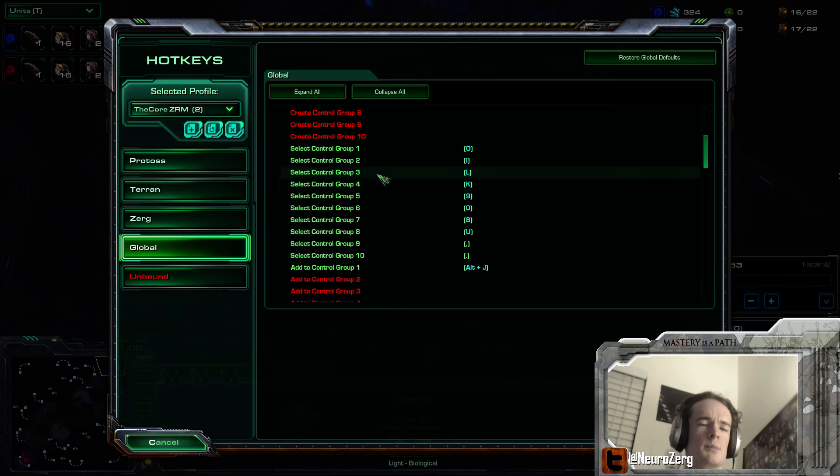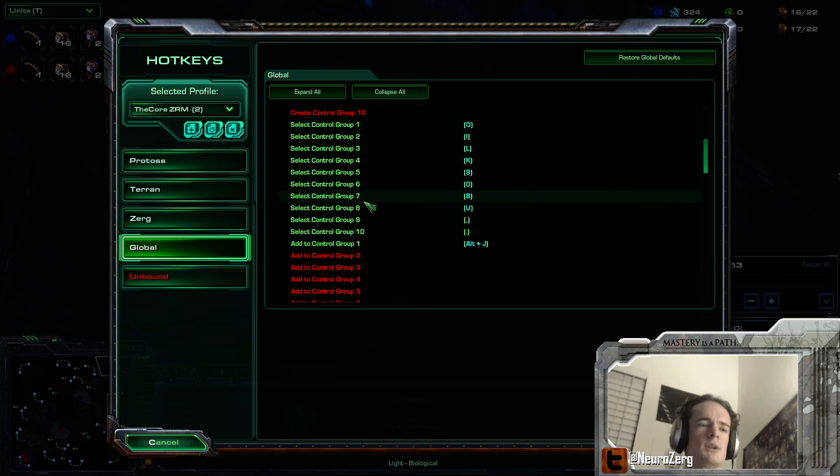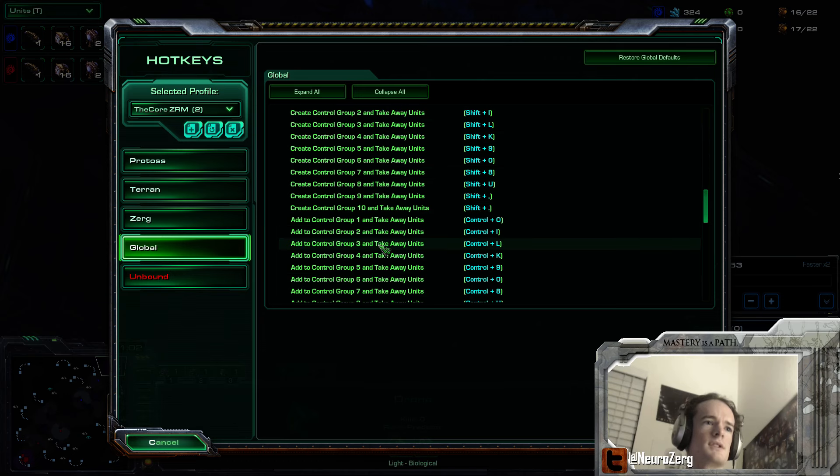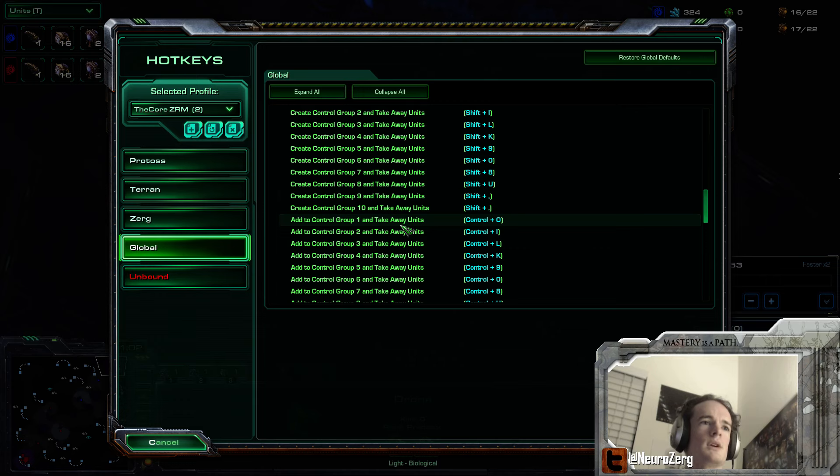I have Select Control Group - this remains the same, just pushing the button to get those units. But then the steal versions: Add to Control Group and take away units, and Create Control Group and take away units.